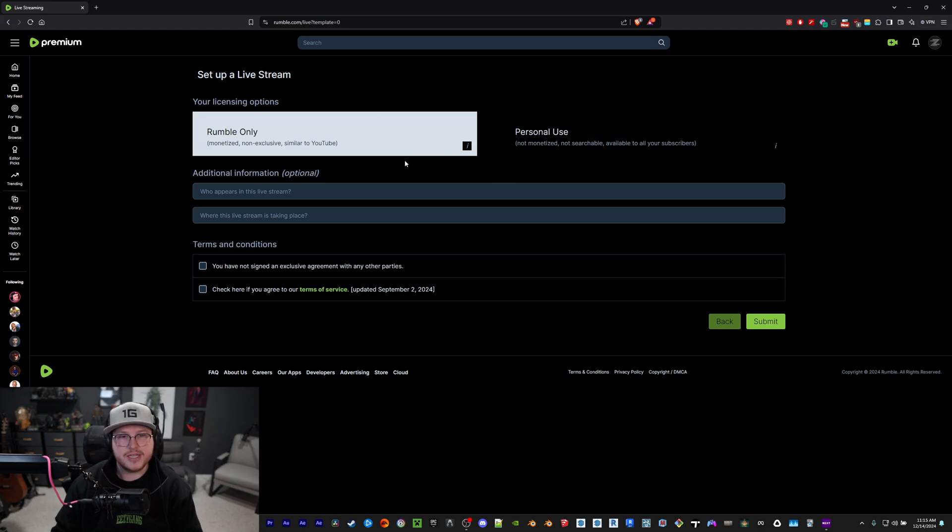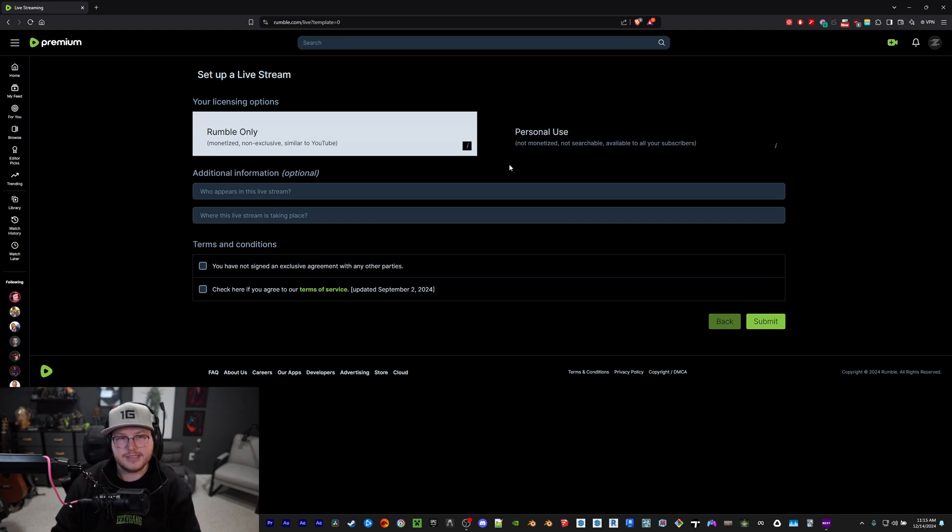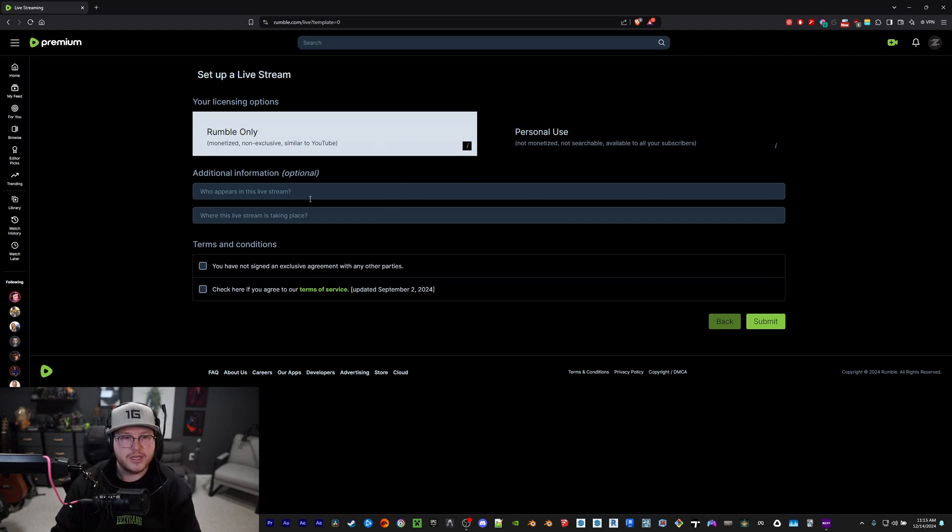Hit next and you've got two licensing options. This one is basically just streaming on Rumble, not monetized. I'm going to choose Rumble only. The other two fields I don't think you need to fill in — I think they're more relevant for IRL streaming.